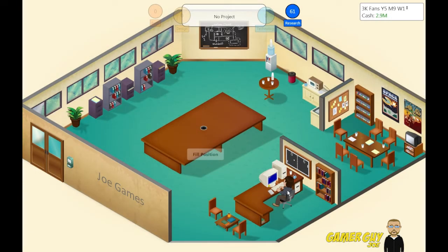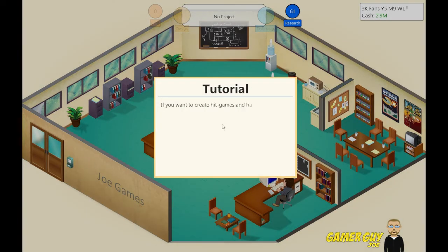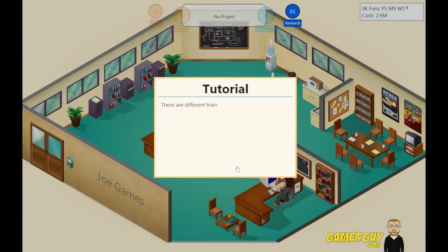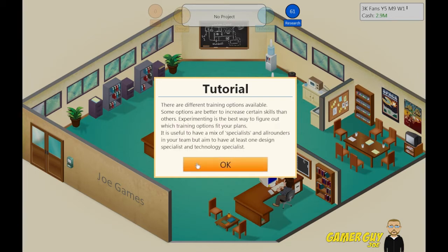So now we got some training, we have 2.9 million, so let's train ourselves. If you want to create hit games and have a world-class team, then training is important. For best results, train your staff regularly, but don't overwhelm them with too many sessions at once.